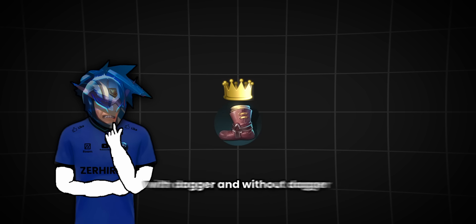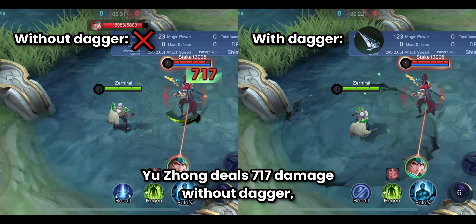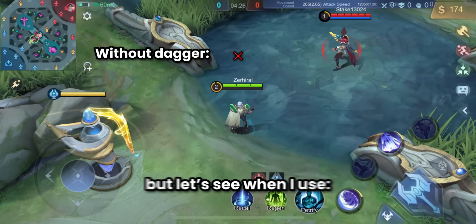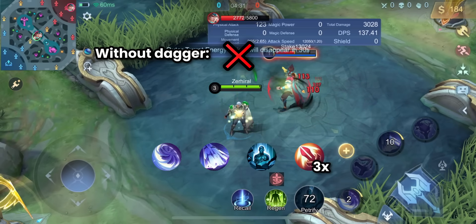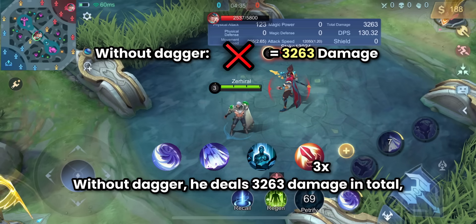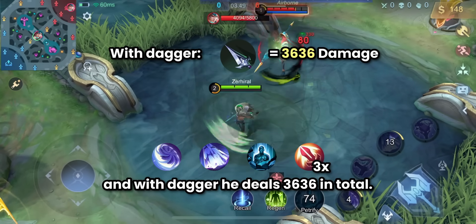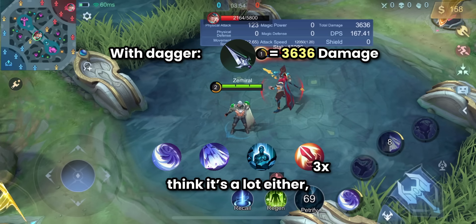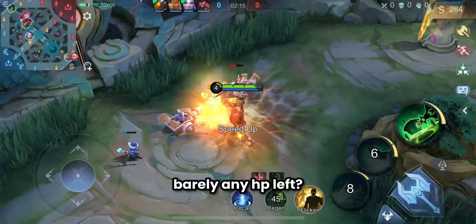If you still believe it's better to get boots, let's test the difference with and without dagger as Yu Zhong. Yu Zhong deals 717 damage without dagger and 760 with dagger — only a 43 damage difference. But when using first skill, third skill, petrify combo, and three basic attacks, without dagger he deals 3,263 damage total, and with dagger he deals 3,636 — a 373 damage difference. Haven't we all experienced those moments where the enemy killed us with barely any HP left?